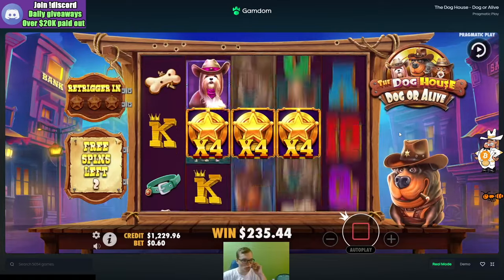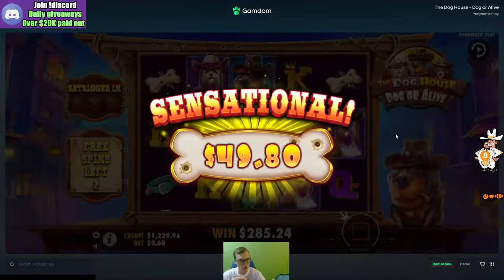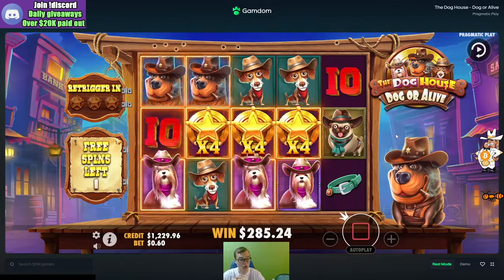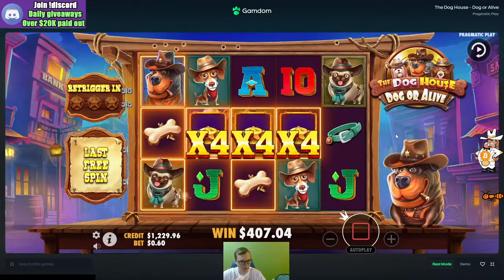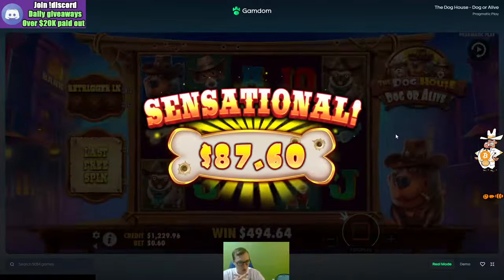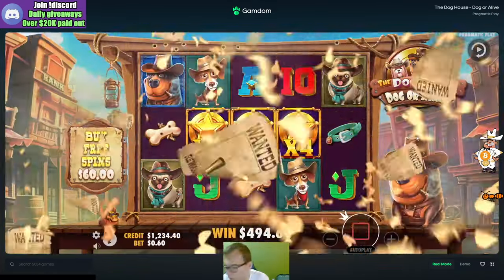Don't mind if I do. Two spins left — look at that beautiful setup, just right in the middle. $49.80. $285.24 — we got Rottweilers and the girl. $1.21. $40.70. Holy smokes, Doghouse is cooking, man. Got some pugs, Rottweilers, and a few bones to go. $494.64. Holy smokes, man — that is a hell of a win. We will take that. Doghouse Dog or Alive, let's freaking go!